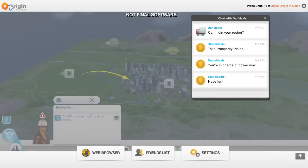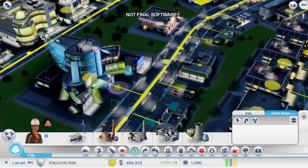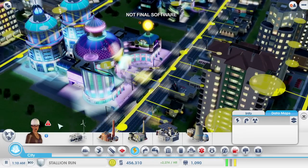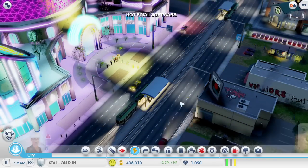Dan can decide what kind of city he wants to build. Now let's go back to my casino city. The power is back on and my casinos are making money again. Some of that money is going straight to Dan to pay for this power. Dan can use the money to build out his city, so we're both going to benefit from the deal.